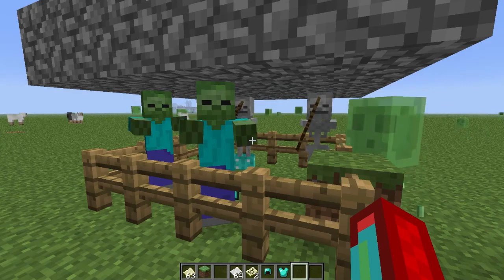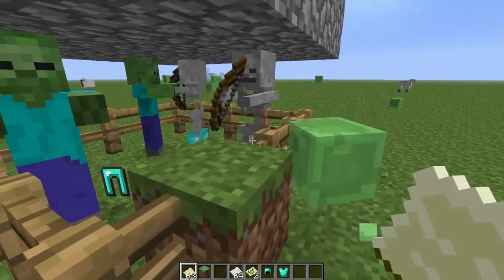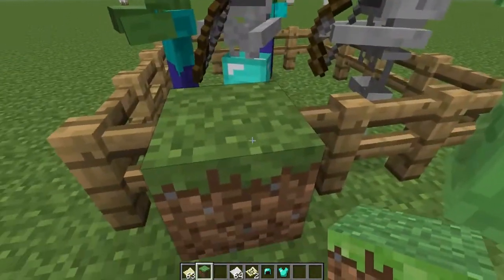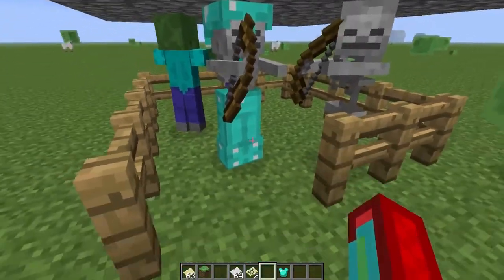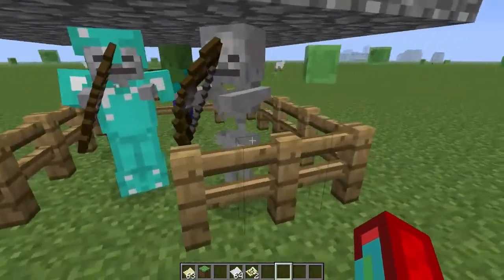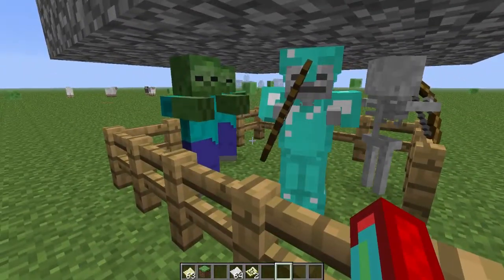Zombies will now pick up items from the ground, and skeletons and zombies will pick up armor and whatever's on the ground. There were pants on the ground, and the zombie picked them up. I just threw armor at him and look — he's wearing it. It's magical! You can make him fully armored. So they will pick up armor and items that are on the ground.